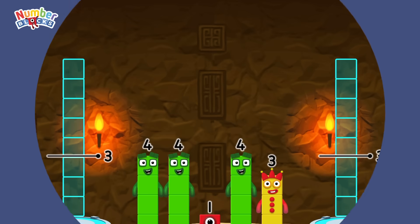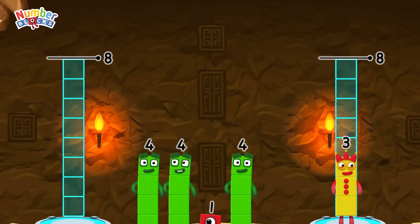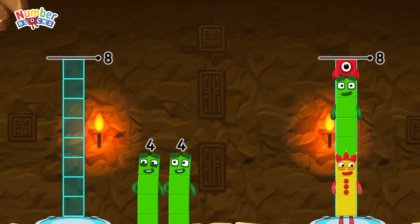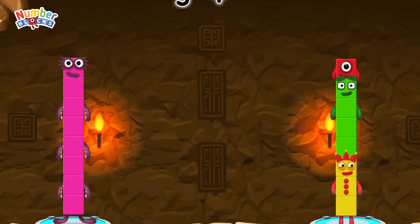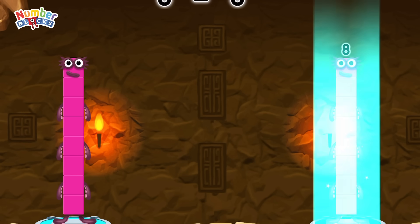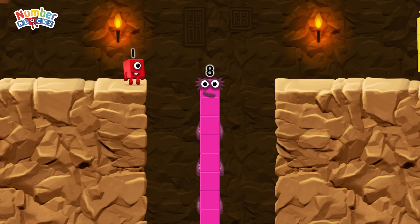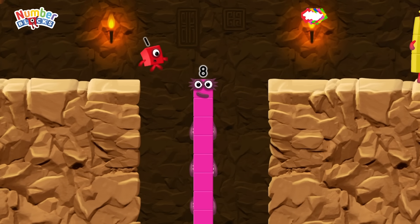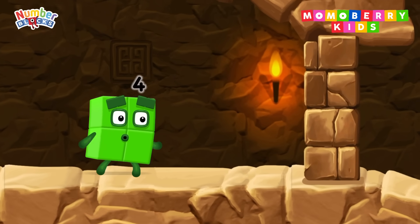Share the number blocks evenly to make 2 groups of 8. 3, 4, 1, 4, 4. Correct! 4 plus 4 equals 8. 3 plus 4 plus 1 equals 8. 8 equals 8. I am 8! Fantastic!